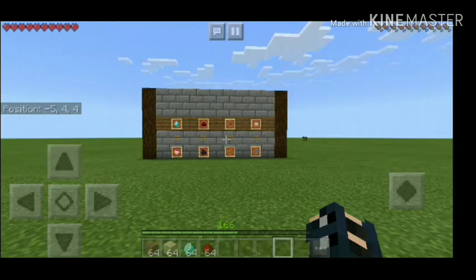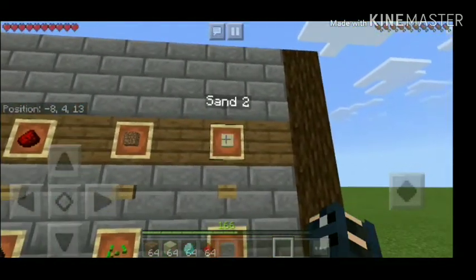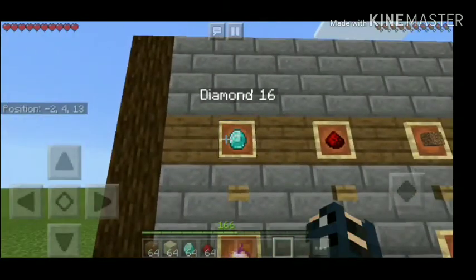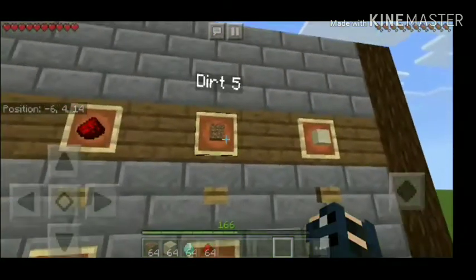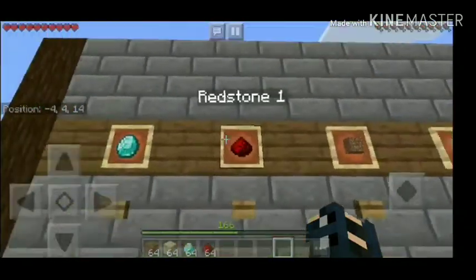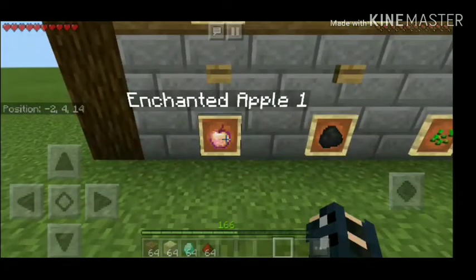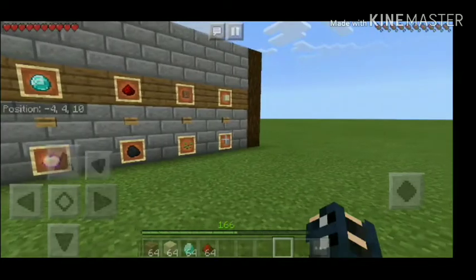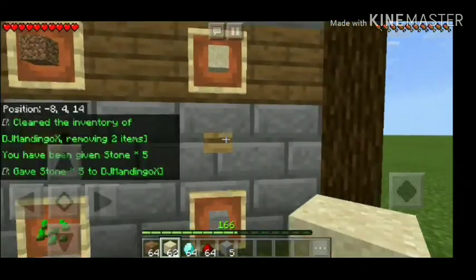Two sand for five, one redstone for 16 diamonds, one sand for five stone, five dirt for five seeds, one redstone for five coal, 16 diamonds for one enchanted apple. I'm in survival mode to prove that this works.